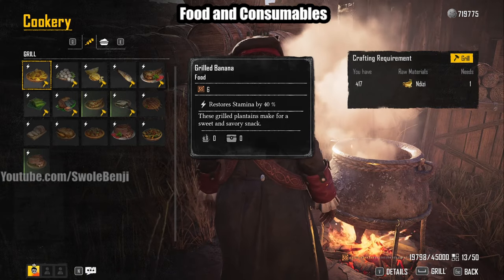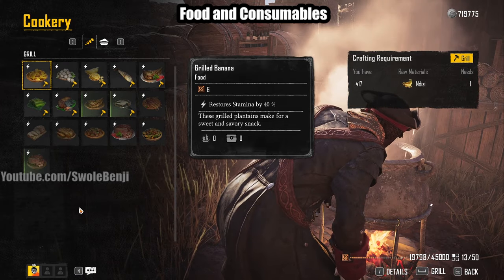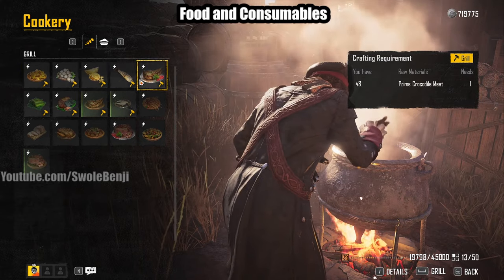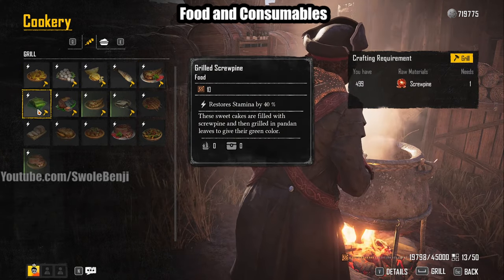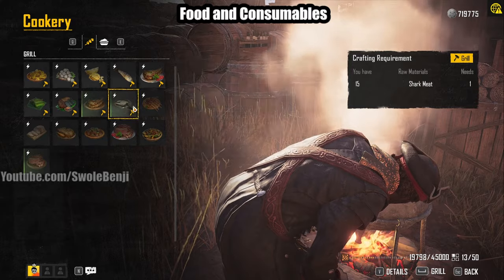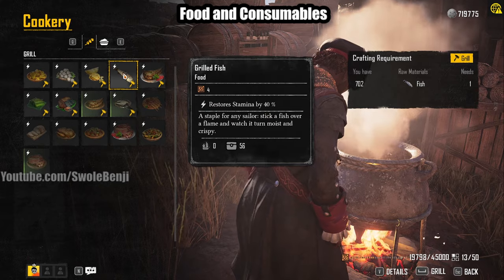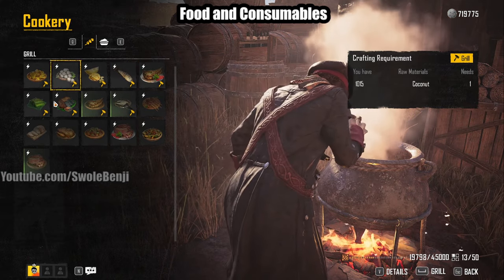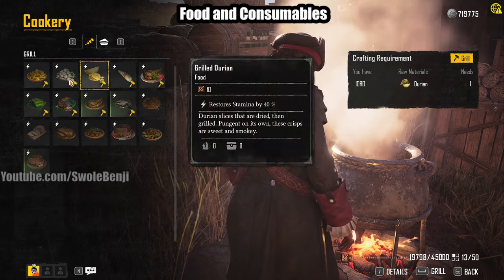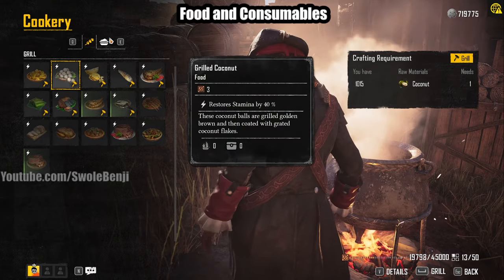For food and consumables, the best in slot foods are monster meats and such, but that's overkill and unnecessary. All you need is basic grilled food: grilled banana, grilled coconut, grilled durian, grilled fish, grilled screw pine. Don't bother grilling crocodiles and such — those are way too annoying to farm. You're going to have thousands of the basic foods and fruits anyway. I have a thousand coconuts and a thousand durians just from playing. Just grill them up and that's your stamina food.